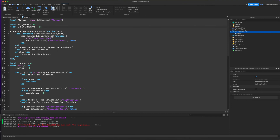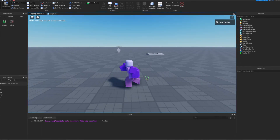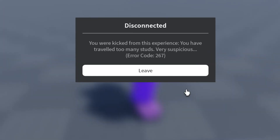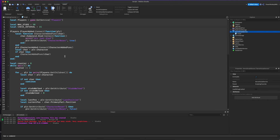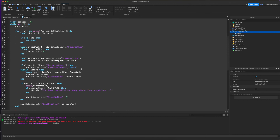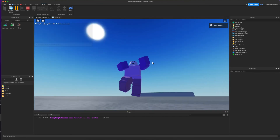Let's make the check interval maybe 15 seconds and test again. Keep on walking — there we go, 'You were kicked from this experience. You have traveled too many studs. Very suspicious.' Obviously I used a super small stud count and checked very regularly. In a real game you might check every 60 seconds and set max studs to 10,000. Thanks for watching — if you liked it leave a thumbs up and subscribe for more videos!